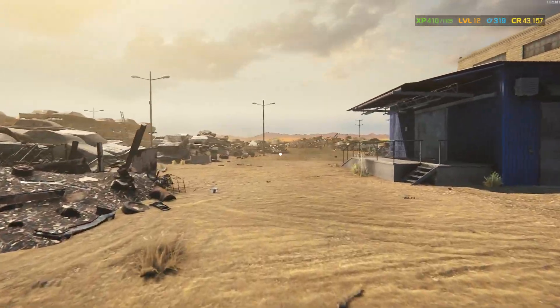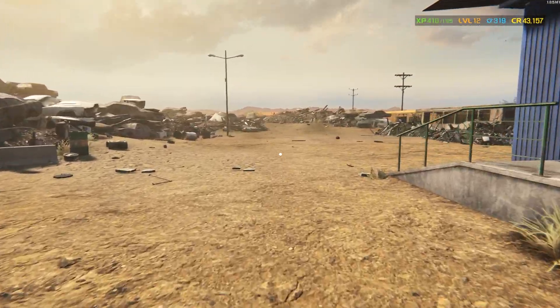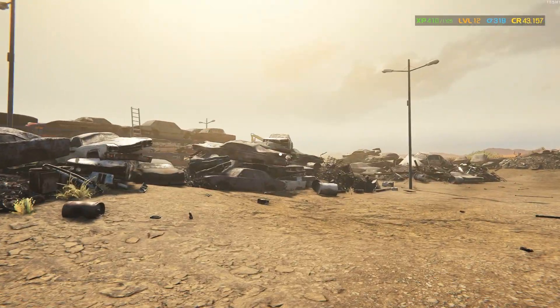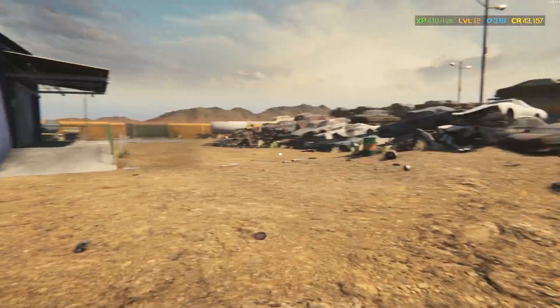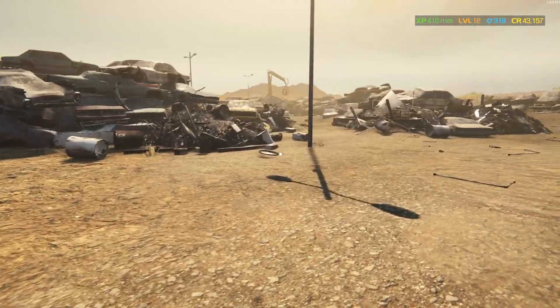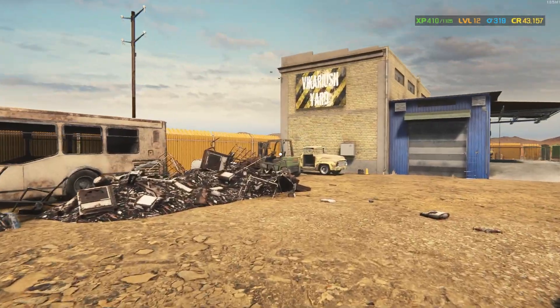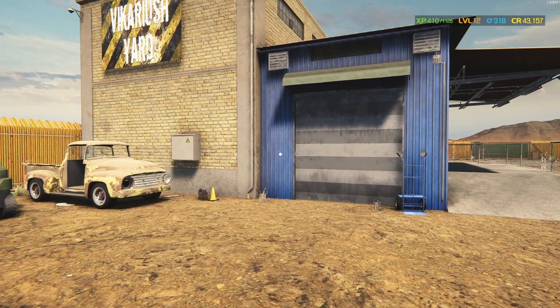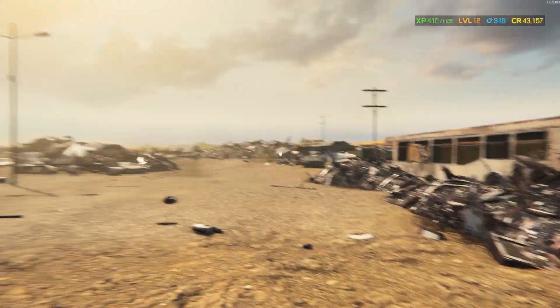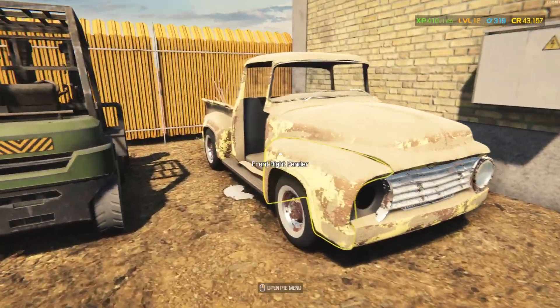Welcome back to Car Mechanic Simulator 2021. We're here in the brand new junkyard, and we're going to go through one really easy way to make money. You need a little bit of money to start — right now I have 43,000 credits, but you don't need that much. You just need enough to buy a car. The more cars you can buy, the more profitable this is, since it costs 500 credits to enter the junkyard.